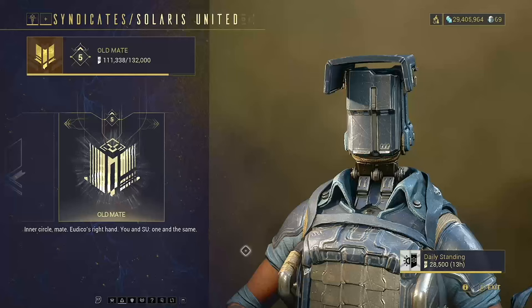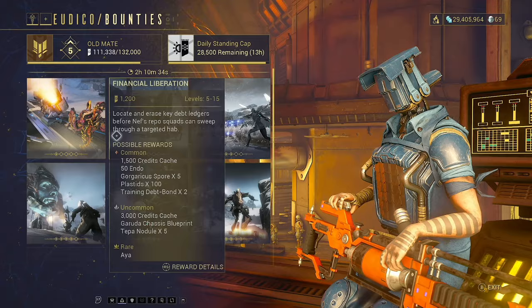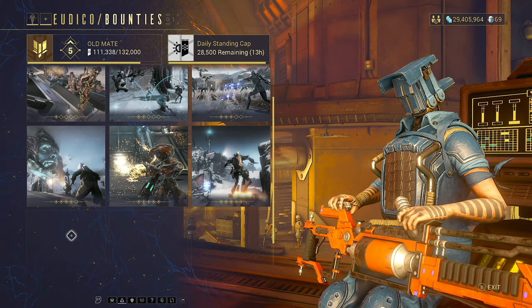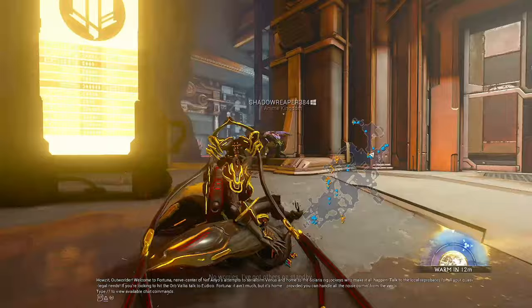Make sure that you are at Old Mate level with Utico. It is as simple as running the missions out on the Plains. I don't think these need much of a tutorial — if you have them available, try to do the normal bounties because they'll level you up a bit faster and you'll get different rewards. Overall, just make sure this is maxed out and keep it progressing upwards.